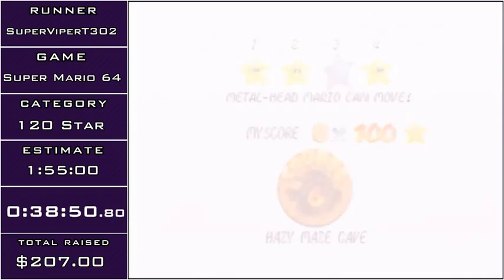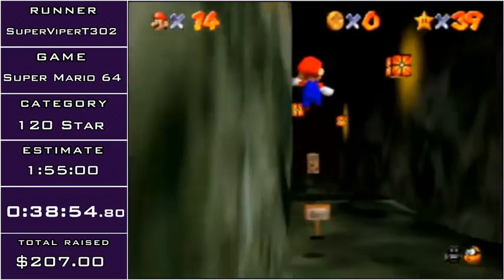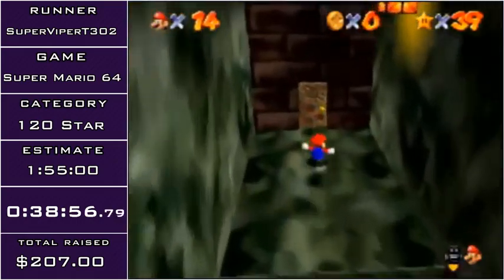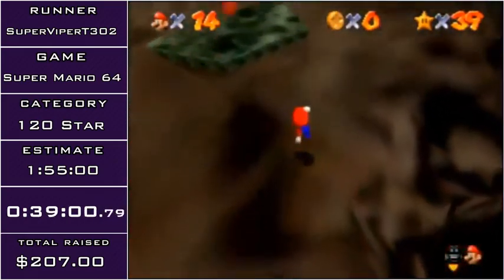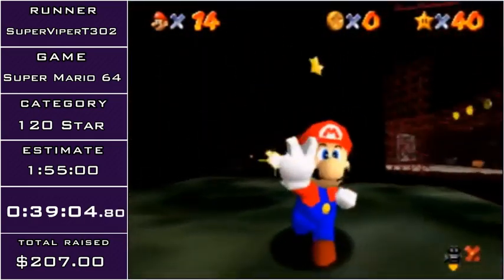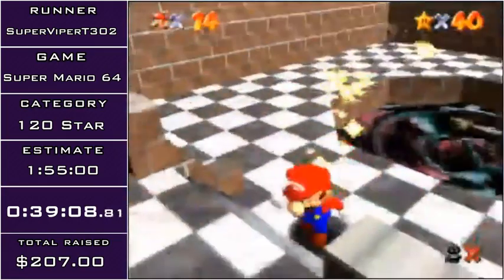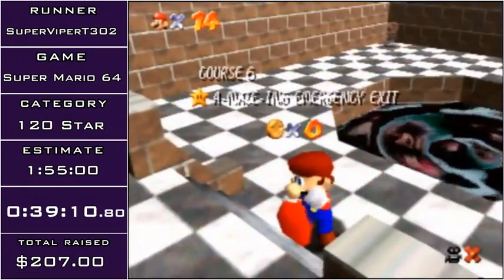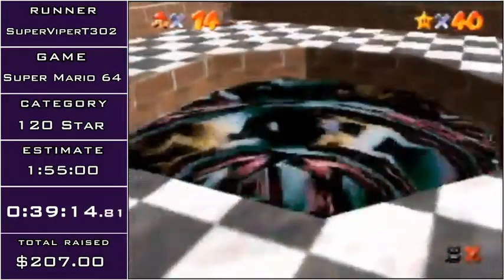Next I'm going to do the amazing emergency exit star. You're supposed to go in the toxic maze and then take a different exit out and then climb on a mesh to get to the star, but I'm going to head to this room and just triple jump walk up to the star. I think that's one of the biggest skips in the run, and it's severely overlooked. Most of the skips in this game are just precise jumps, or doing a jump at the right time.